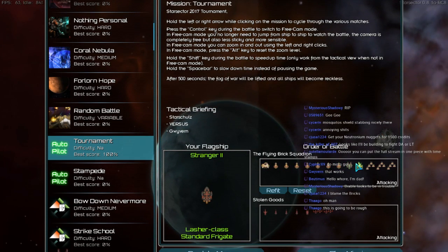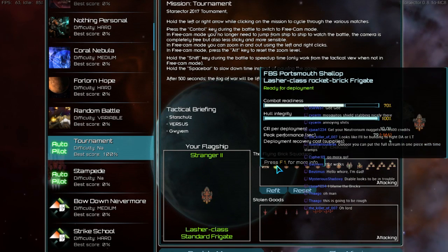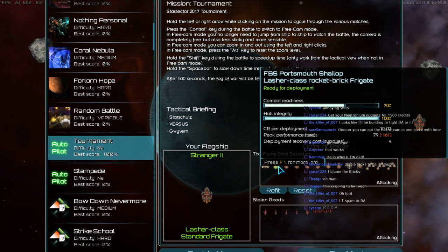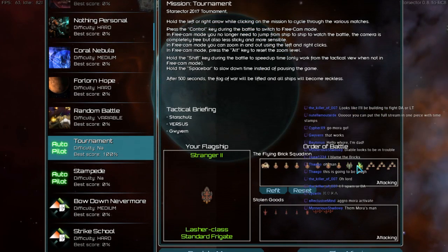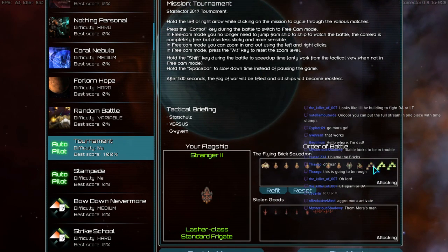That is a lot of stuff. So let's go and have a look at it. We have the Flying Brick Squadron made up of 1, 2, 3, 4, 5, 6, 7 Brick Frigates. 1 Broken Window Destroyer. A Lone Brick Combat Frigate. And 3 Talon Interceptors.